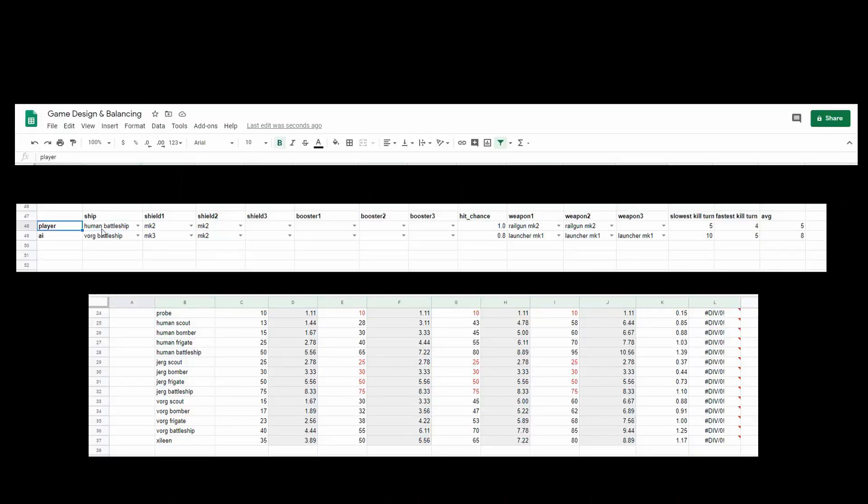I even made a little dynamic table where I can put the loadout of two different ships and it tells me who's going to win. This let me test my new Railgun — which can pierce through shields — to make sure it wins against heavily shielded enemies but performs about average against regular enemies. I could have done all this by hand in JSON, but it was getting tedious and difficult, so I used a mix of all the techniques I mentioned to achieve my goals.